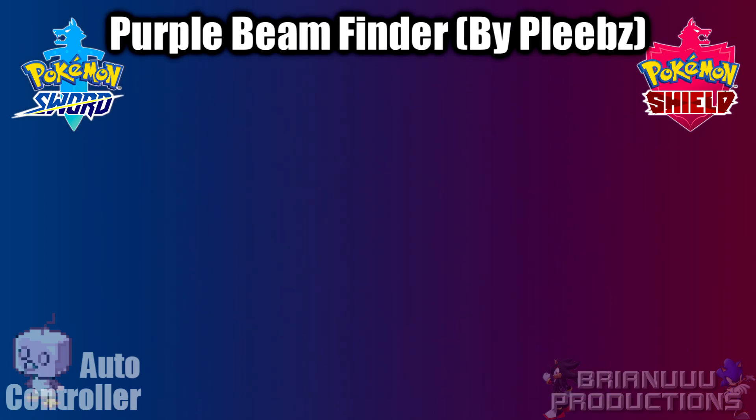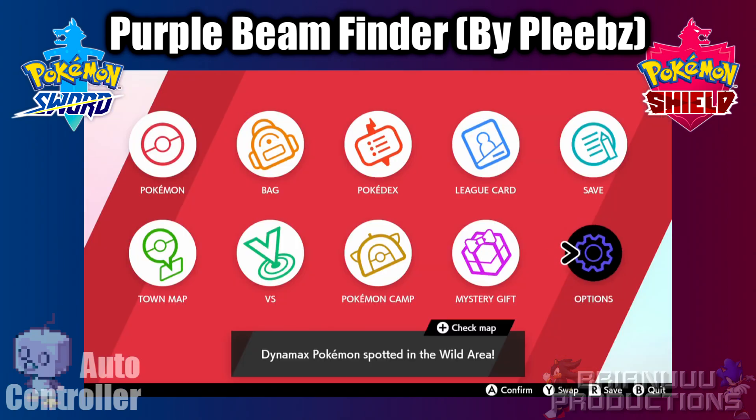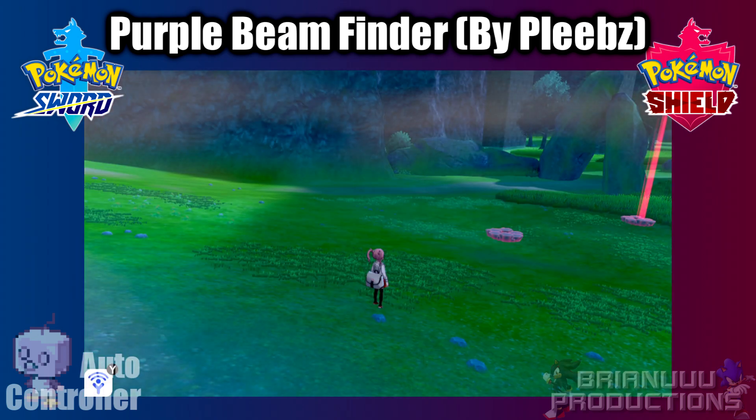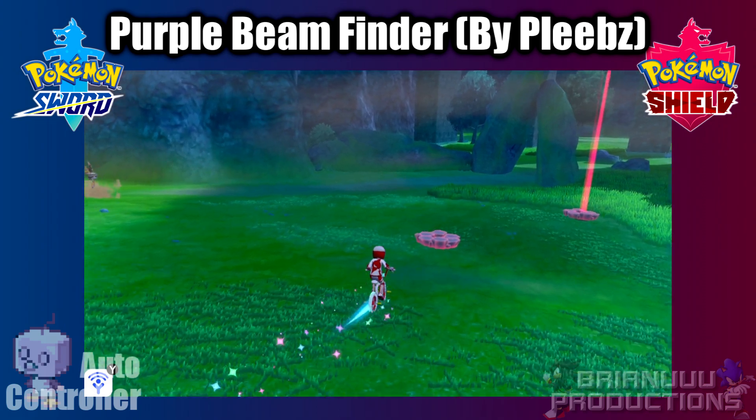Here's the new program: the Purple Bean Finder. The program was originally created by Plips, and I made a slight modification on it, so credit goes to him. To use the program, as usual you have to set the text speed to fast — not slow, even for this program. You must have at least one wishing piece in your inventory.